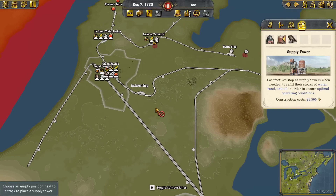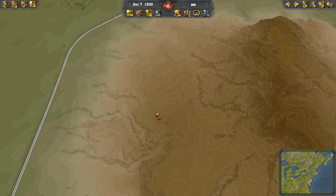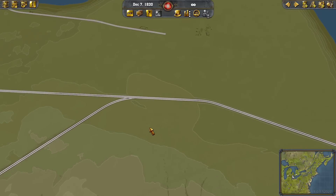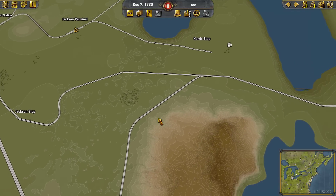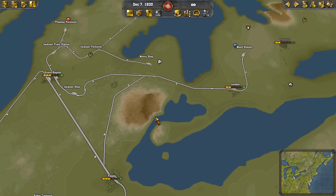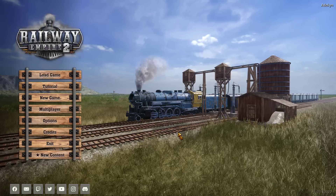That's track laying in Railway Empire 2. It works very, very well. I think some of us miss setting the signals ourselves, but honestly this is a beautiful system — the trains run just fine. I hope you enjoyed that and it will help you become a better player. Please like, comment, and subscribe, and join us for our next video. Thank you — I'll see you next time.